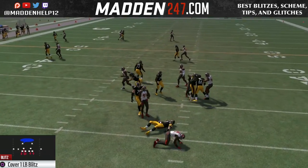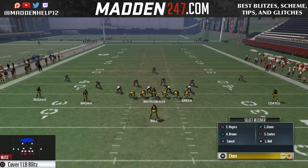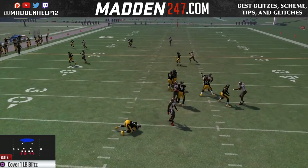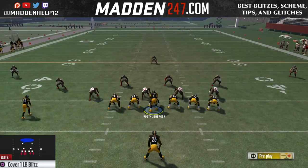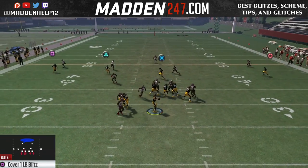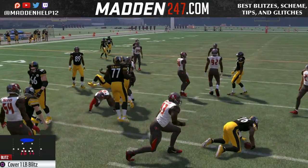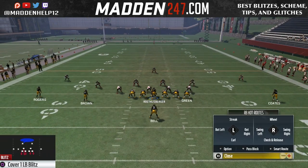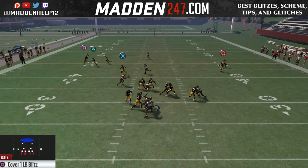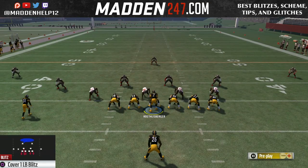What happens is the linebacker comes shooting in straight through the gap. The only way to really pick it up is to slide left, because blocking a running back doesn't work. But even if you slide left, sometimes it doesn't pick the blitz up, so you still have a guy coming screaming in through the B gap. So if you want a really good man-to-man play, you can press, you can shade — whatever you want to do with this type of defense. As long as we blitz in those five, normally we're going to get that linebacker coming free.